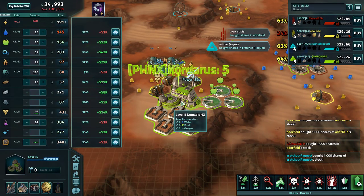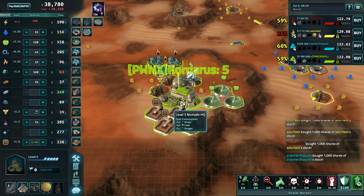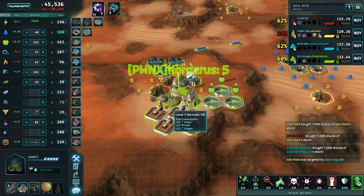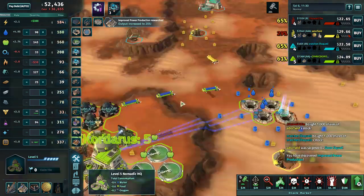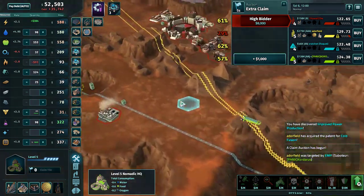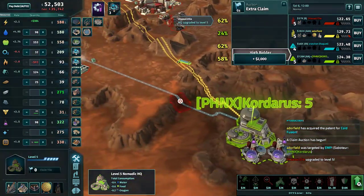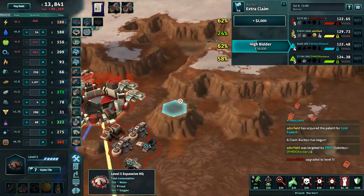Cordarus has just paid down a lot of debt and seems to have enabled auto-pay, which might save him from getting bought by Otherfield right now. We'll see if he can make some kind of comeback. If I were Cordarus, I would have bought into my own stock — 5 shares, because the stock was cheap with the amount of debt — and then paid down the debt. You use the situation to your advantage, invest in yourself, become pricier, and then profit.